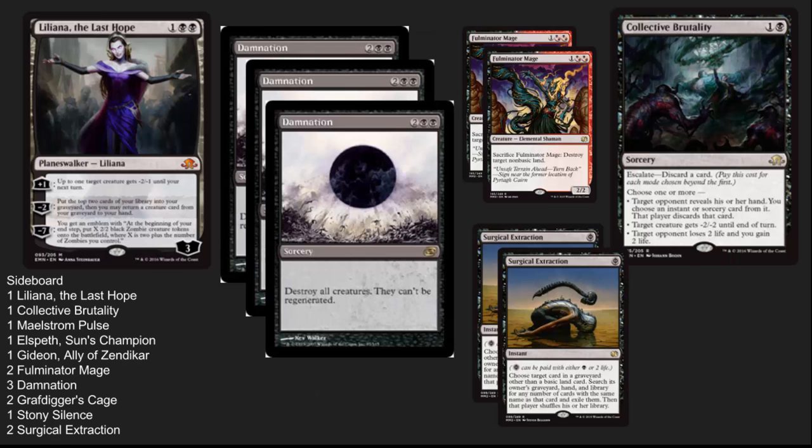The sideboard is really heavily black — I was expecting to see more white from it, but we've got three copies of Damnation in the sideboard. It's a wonderful board wipe, especially if you've got some planeswalkers on the board and then you can take over. The Fulminator Mages are a nod specifically to Tron, but we saw no Tron out there. Collective Brutality is such a powerful card, and Surgical Extraction is one of the best answers for graveyard cards. Liliana the Last Hope also appears here — a second one in this particular list.